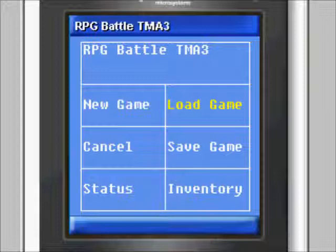Save game saves the player character levels, experience earned, gold earned, location, and non-player character status. Cancel, available only in-game once started, returns the player to the overworld or dungeon screen.